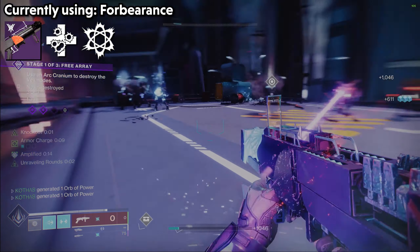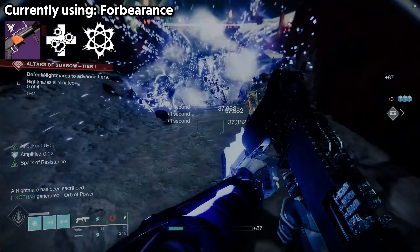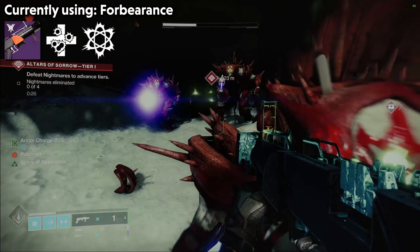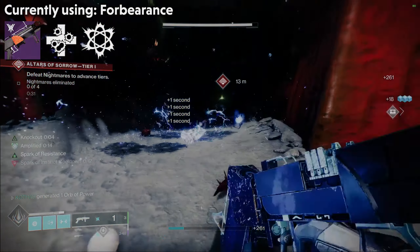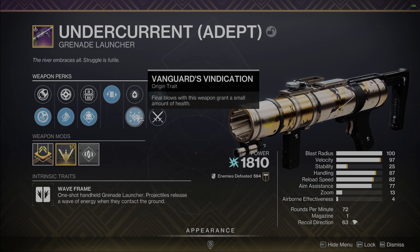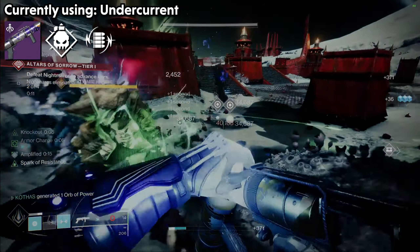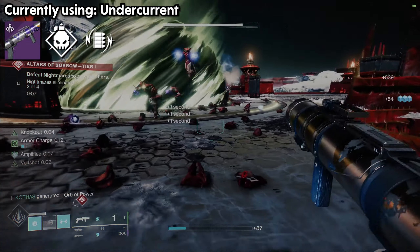What about the Origin traits? It's actually pretty similar in that they're both based on health regeneration. Soul Drinker from Forbearance will restore between 20 to 80 HP when you reload, and the amount of HP restored is based on the amount of hits you get with it before reloading. Vanguard's Vindication on Undercurrent will restore 7 HP per kill, and you don't need to reload for it to work — it will just actively heal you. The healing on Undercurrent is very good, but if you go with Unrelenting on Forbearance, the healing is going to be better than Undercurrent.